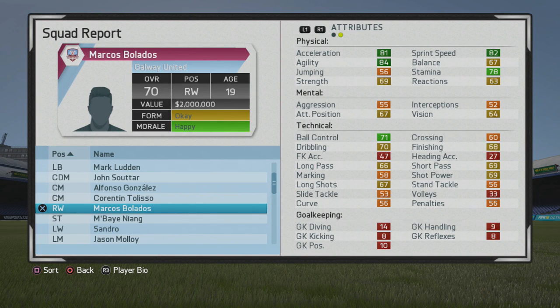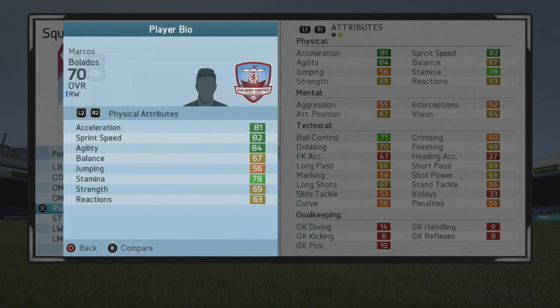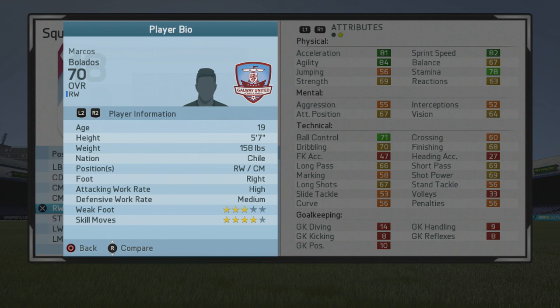What's rocking guys. In this video I'll be taking a look at Marcos Bolados, the 19 year old right winger who starts at a 70 overall. You certainly have some good physical stats from the start. Technical stats aren't too bad either and you can play a couple of positions, and you'll see even more positions coming up later on as well.